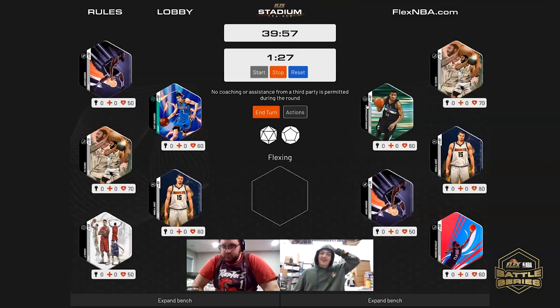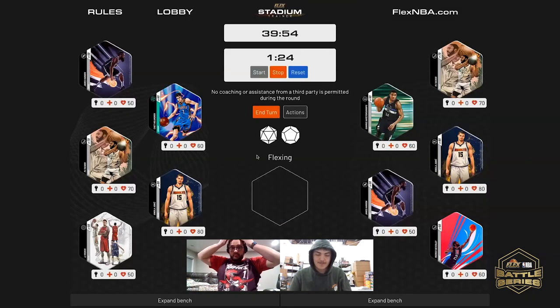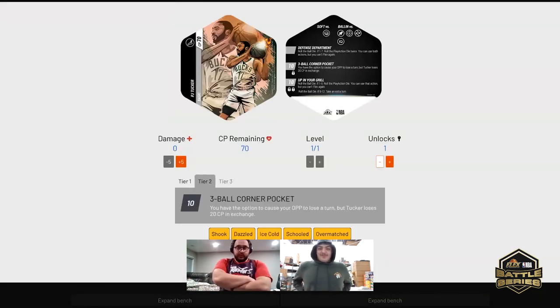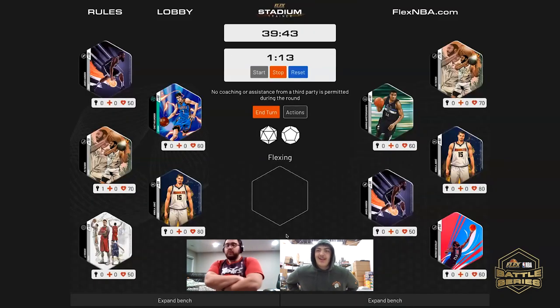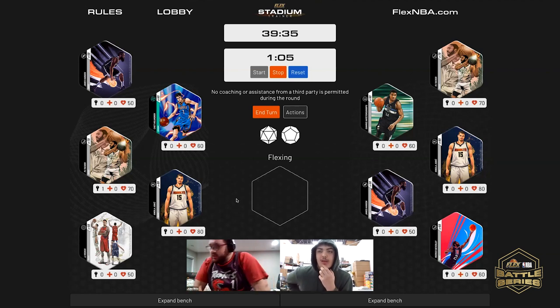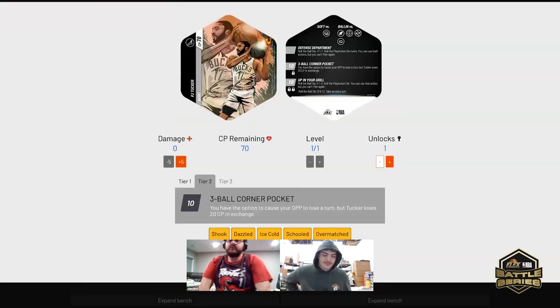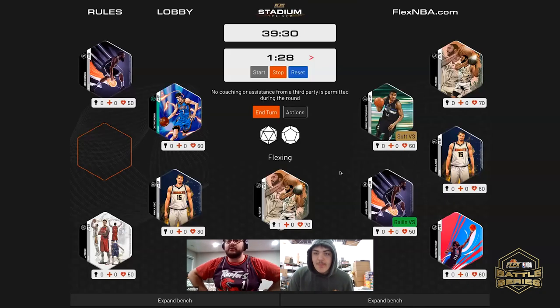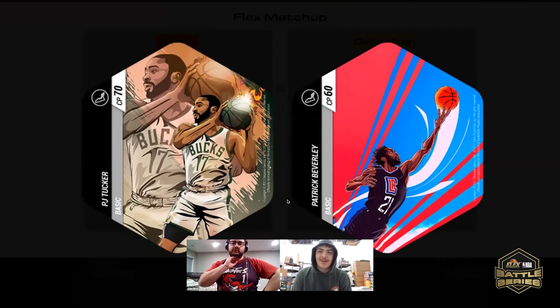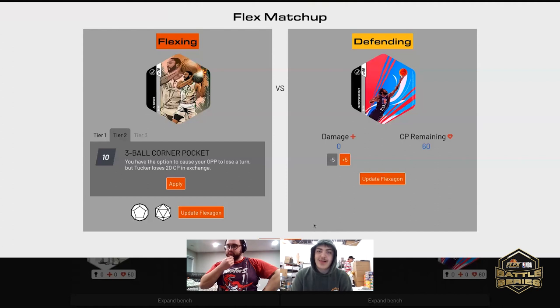It's an unlock. I'd like to unlock PJ Tucker please. All right, we may see a string of moves here, but as we've seen today it does not guarantee a win. We've seen some great starts and then all of a sudden the other person comes roaring back. PJ Tucker — three ball, corner pocket. Who are you defending with, Elijah? Patrick Beverly. He's a tanky little guard, 60 CP, which is unusual for a guard. We're going to apply 10 damage.